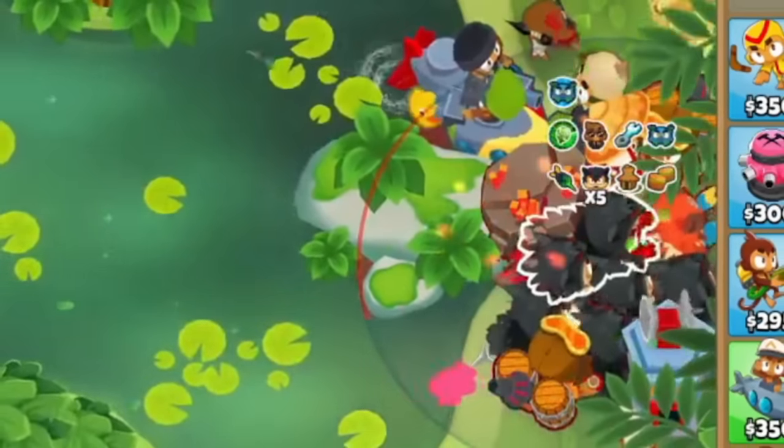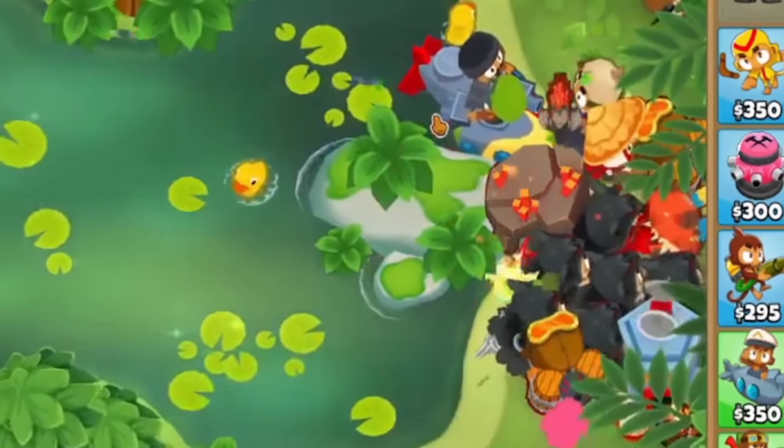And to top it off, Frosty used my Pat's Pond guide, as the map is, quote, horrible to go fast on.